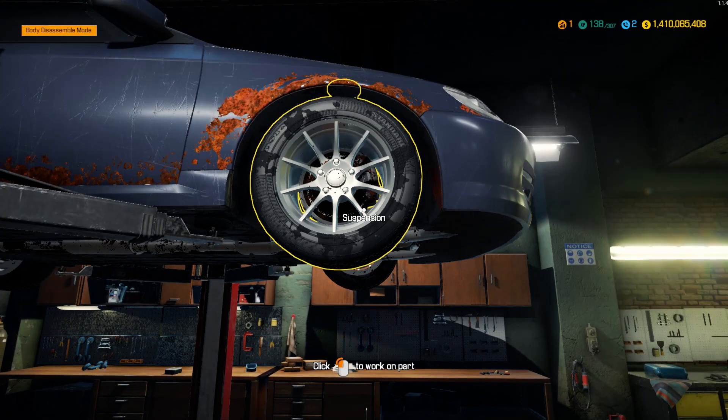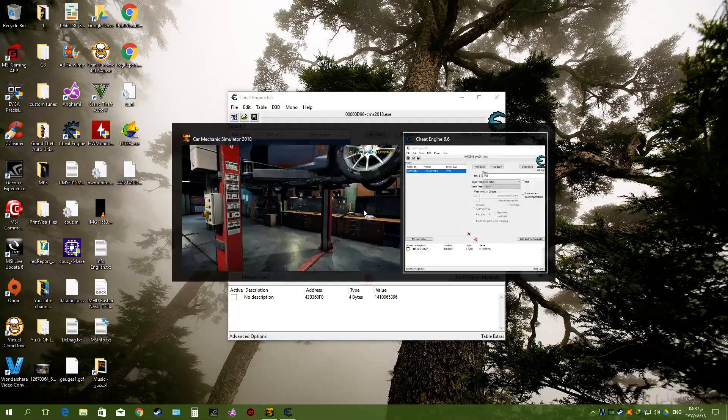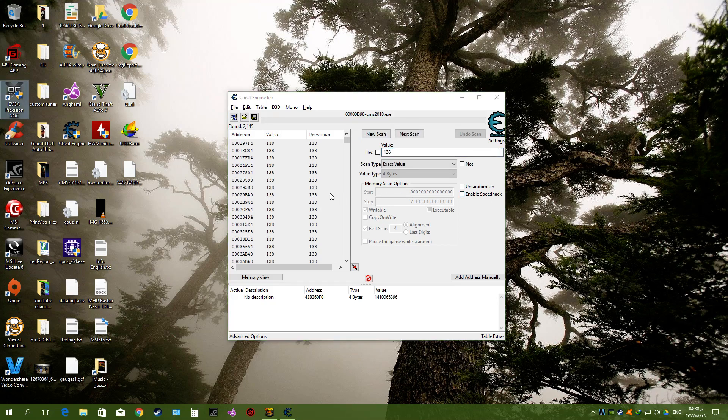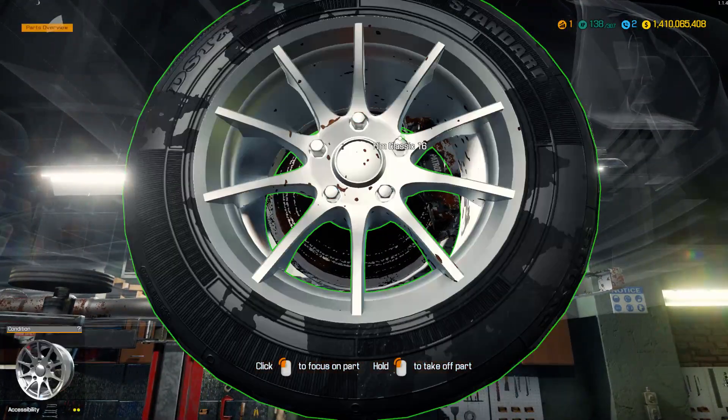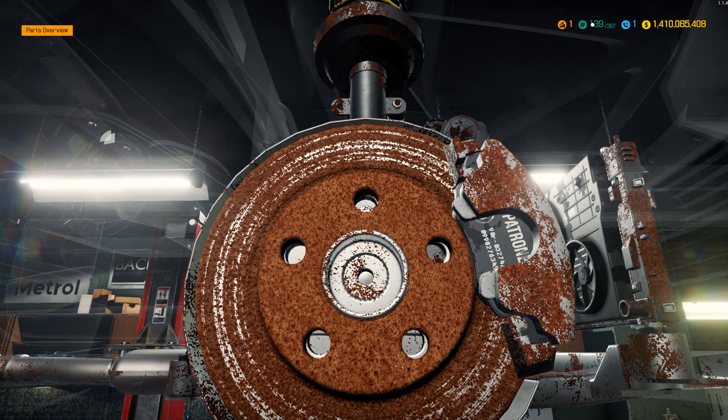First we have to write in Cheat Engine the 138 experience points. Go back and hit 'New Scan', then press 'First Scan' and search for it. Now we have all these values. We go back to the game and bolt or unbolt something from the customer car — we gain a point of experience. Let's unbolt this wheel. So now we have 139 experience points.